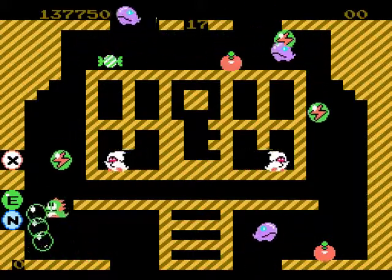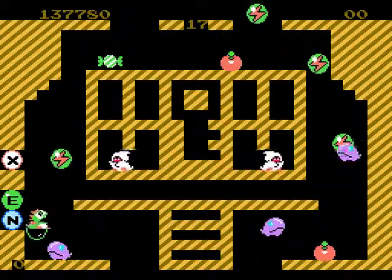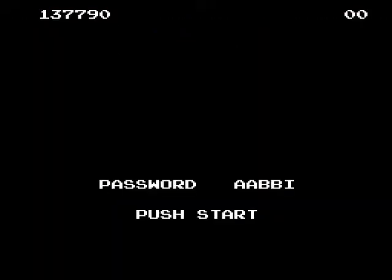Now here's the first time we're seeing these lightning bolts. These lightning bolts are not going to be demonstrated, because I died. But if you hit the lightning bolt, it'll go across the screen and kill enemies when it hits them. So that's Bubble Bobble, a game that I'm sure you're already familiar with, but another NES classic that I really enjoy. If you haven't played it before, give it a play — it's good stuff, and it's even better with two players.